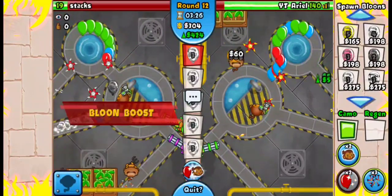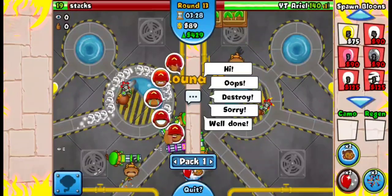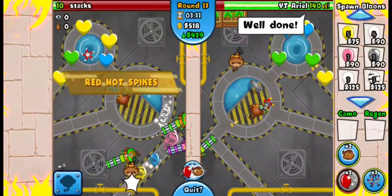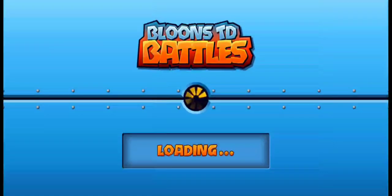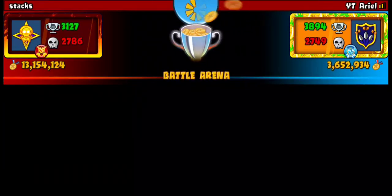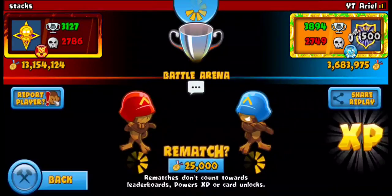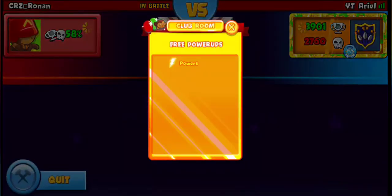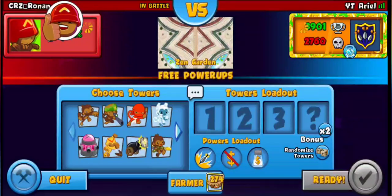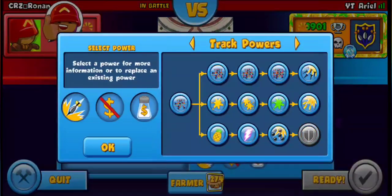I'm sending boosted camo whites because I know his boost is down and he has no spikes. He probably needed to turbo charge but that was the win again.